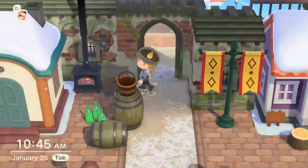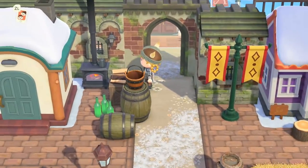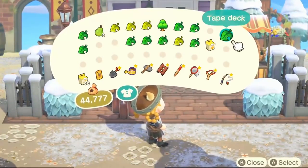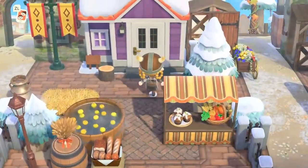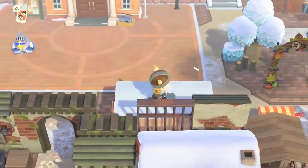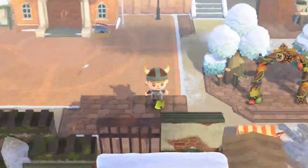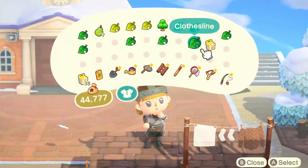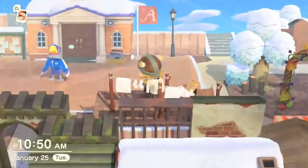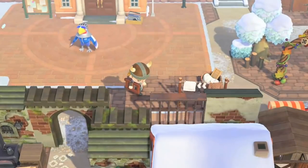Once I put that gate down it made a huge difference — dividing the houses but also dividing this neighborhood area from resident services without it being too divided. You can still see resident services behind there. Up on the little cliffs behind the houses I did a little laundry area behind Becky's house — it looks super cute, like a balcony where somebody is drying their laundry away from the street level, which is probably pretty nasty because it's medieval times.